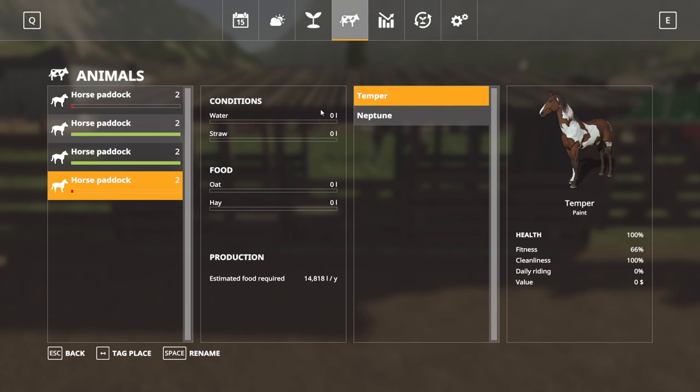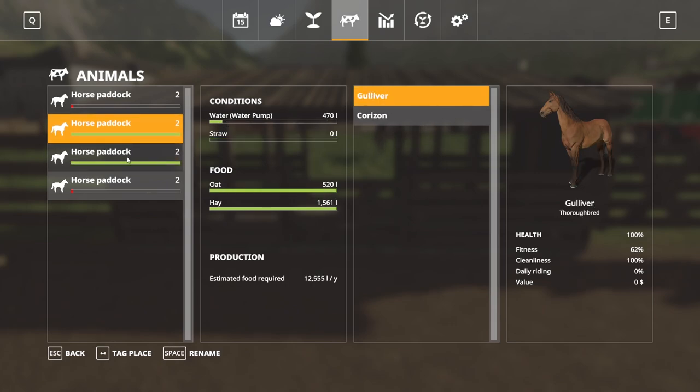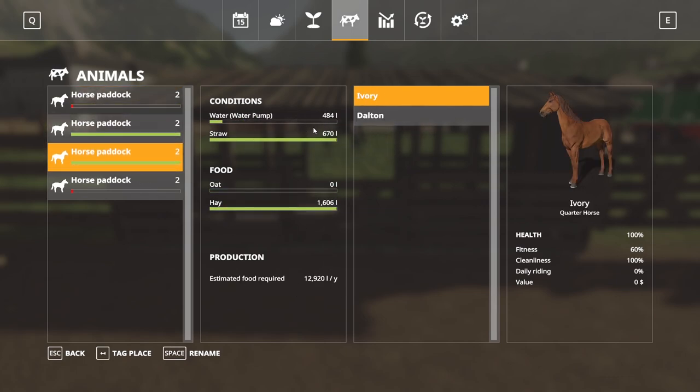Up here at the top, horses require water, straw, oats, and hay. You don't have to clean them at all — there's no cleanup process involved, you just have to provide what they need. The water is at about 15% capacity. That's because I have a water pump placed there — if you place it next to the animal pen or water trough, it will keep the water level at 15% and bill you for the water as it's needed. It's an option so you don't have to worry about them running out of water.